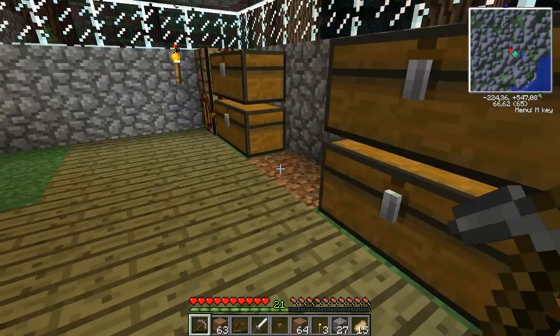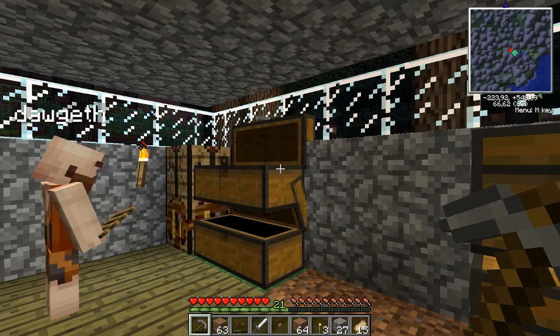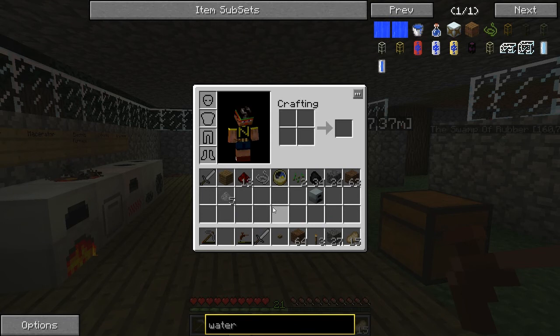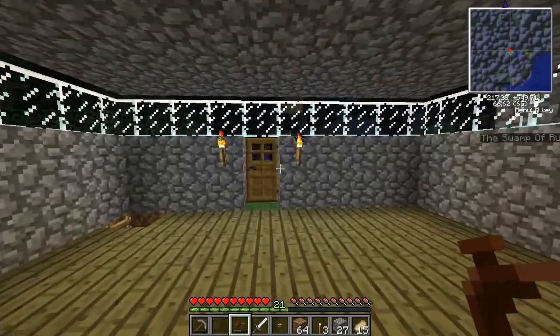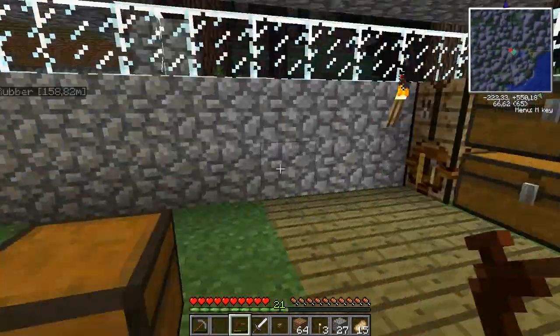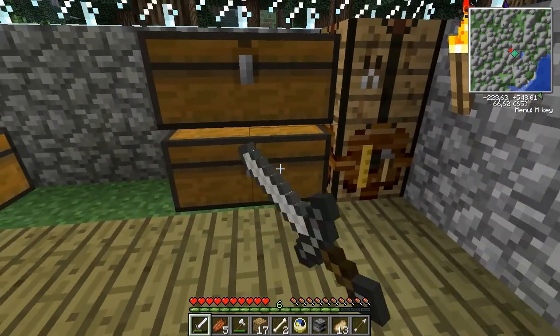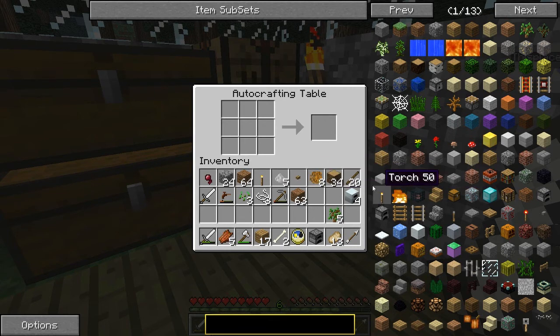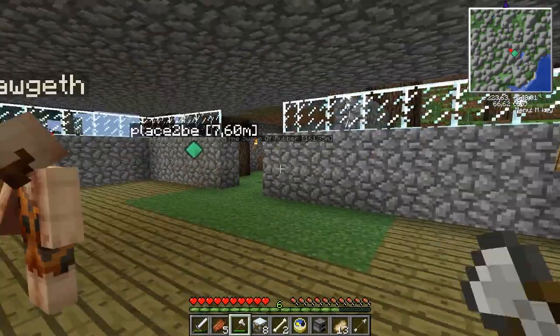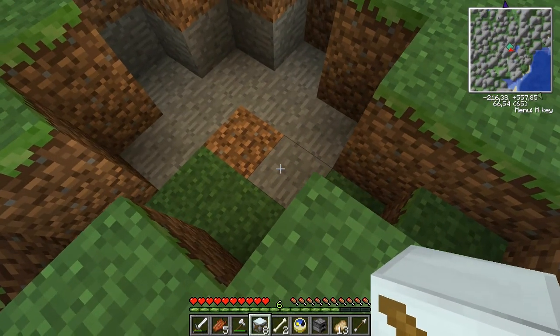We're gonna need to go hunt down some wood. We're gonna need to get oak. We'll be right back. Welcome back! We got some wood. Let me see — sticks in the corners, there we go. That's how you make water mills and we're gonna make eight of them.